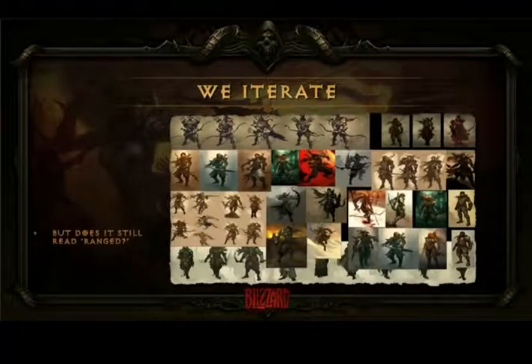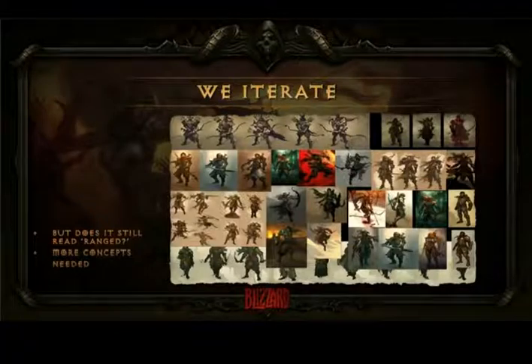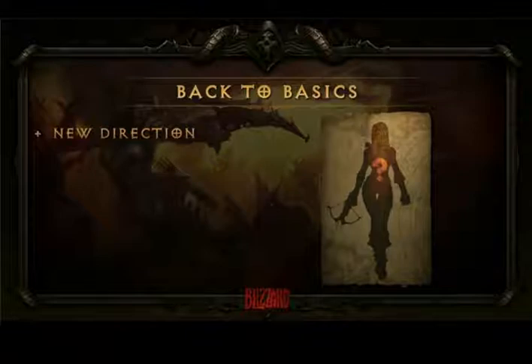A lot of our projects take a lot of development. One of the things we started to realize as we went through all these concepts was that it really didn't read ranged anymore — it started reading more and more like an assassin, more like a melee class. At that point we said to ourselves we need to take a break, slow down, rethink what we're doing, and go back to basics.